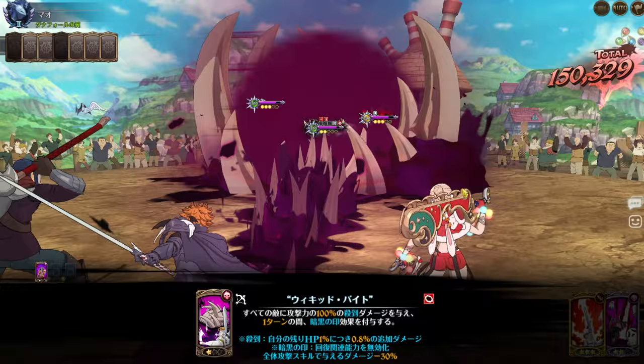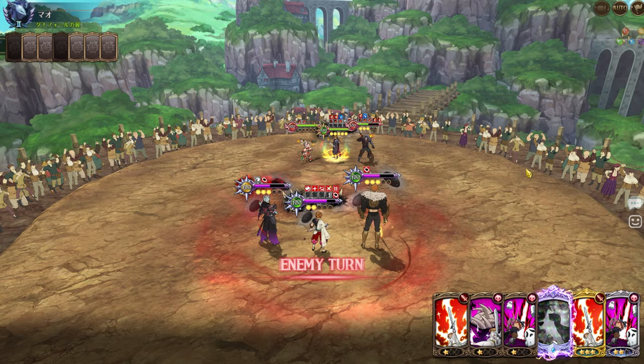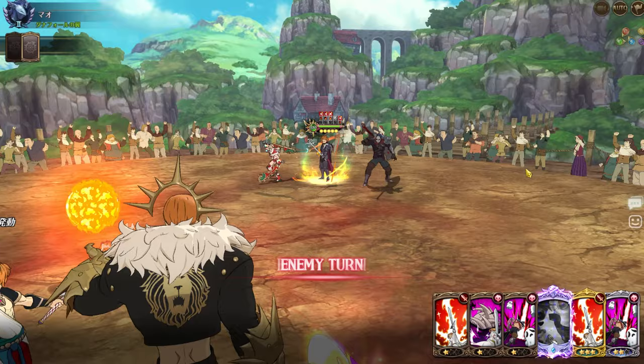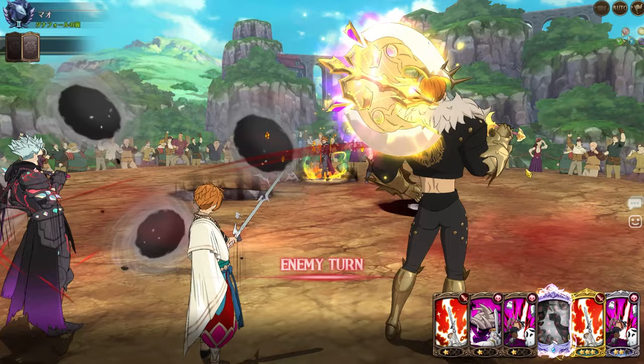He can only get rid of two debuffs at a time and he's locked onto Arthur because of my taunt and Chaos Domination, so Escanor and Bond are going to have to attack Arthur the entire time. Arthur only has his Chaos Domination — the increased max damage based on HP — but it means nothing because we stopped him from being able to infect. He can't AOE, I think he's just single target, and as you can see he pretty much did nothing.